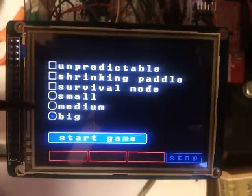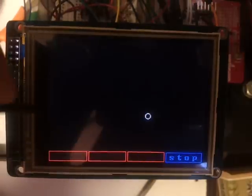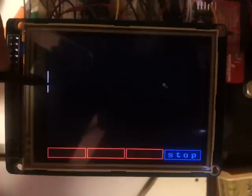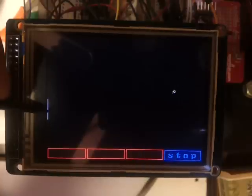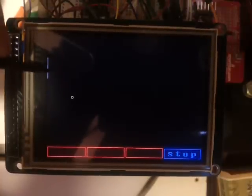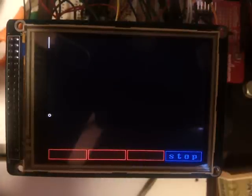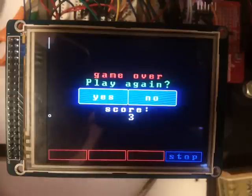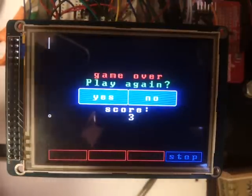So the basic idea of the Pong game is — you may know — when you push the start button you get this little panel, and you bounce this little ball around. And eventually you'll miss the ball, and it's just a game over screen and you get a score. The score is how many times the ball has hit your paddle.